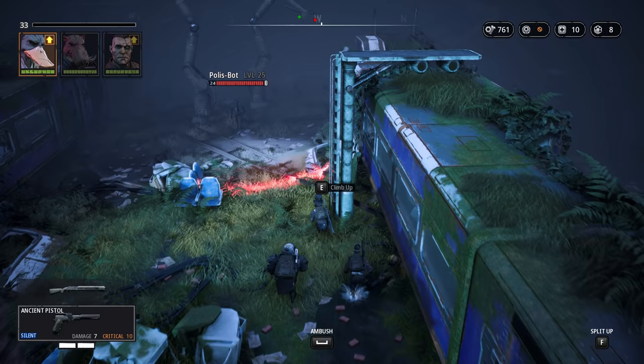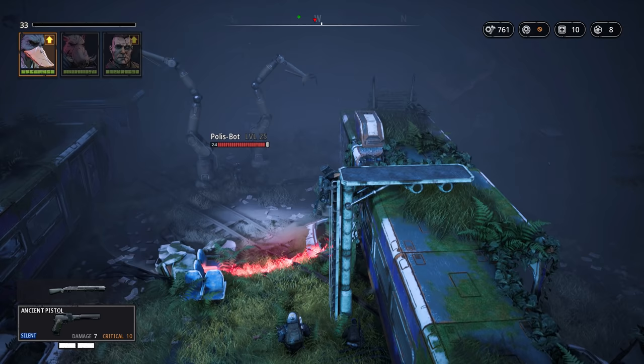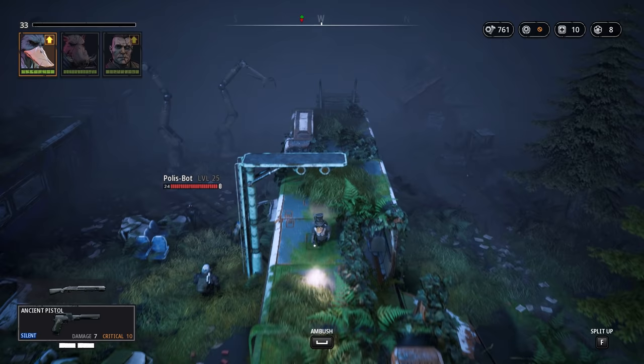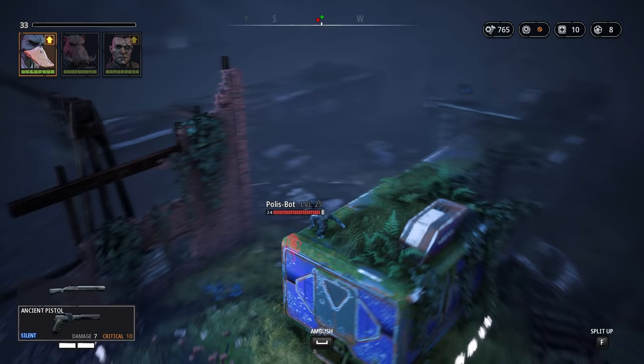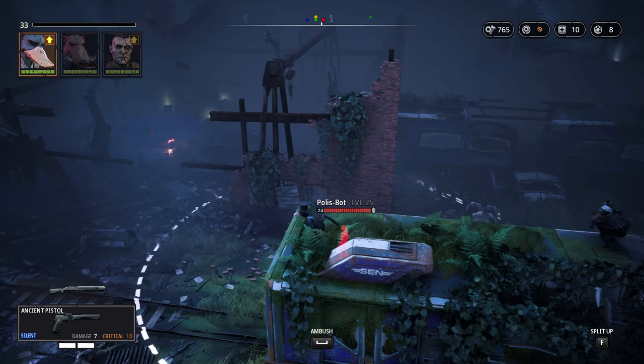Looks like we have found ourselves another mutant, all alone in the zone, and in theory we could rescue her right here now, but in my opinion a good rescue mission includes a bit of combat. So let's get everyone up onto the train to take out the poli spot patrolling the area. It takes a few moments until Bormin and Magnus have climbed up, and we definitely want to wait until they're in position. We can catch another glimpse of that fox in the shadows before we eventually begin the ambush.